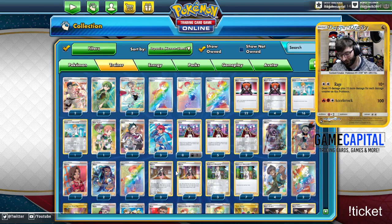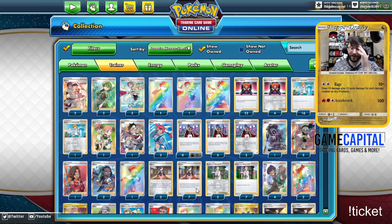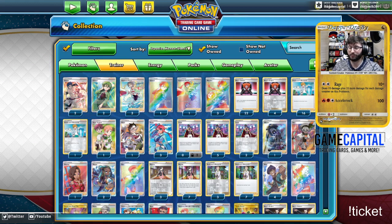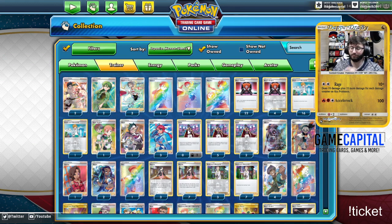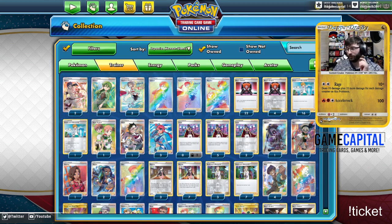Those are the ratios, those are the pulls for the 460 total packs of Shining Fates and Battle Styles combined. I want to thank everybody for stopping by. If you guys do like the PTCGO openings, let me know — we'll try to do some more PTCGO stuff soon. If you guys want some deck profiles or whatever, I can try those as well. I'm probably not the best but I will throw up some interesting ideas like the Mr. Rime deck. Thank you so much — I'll bid you guys adieu and I'll see you guys next time on another video. Bye!